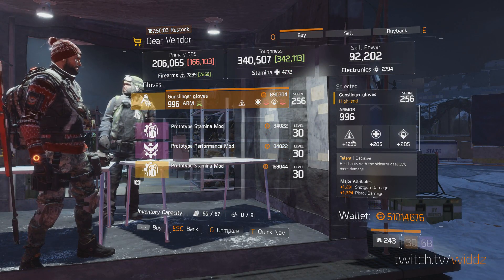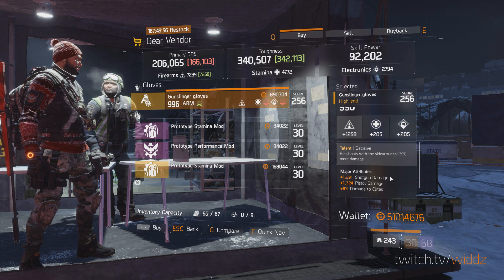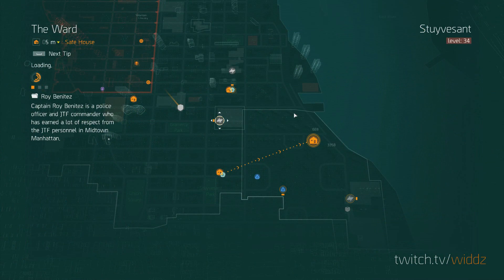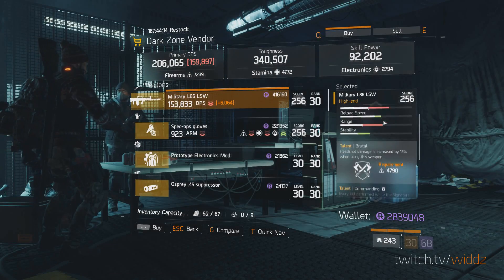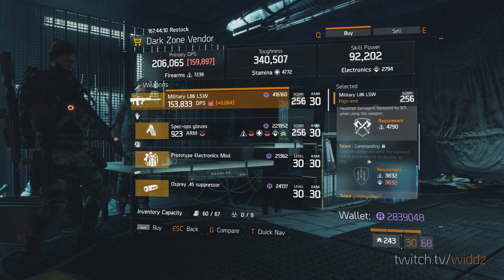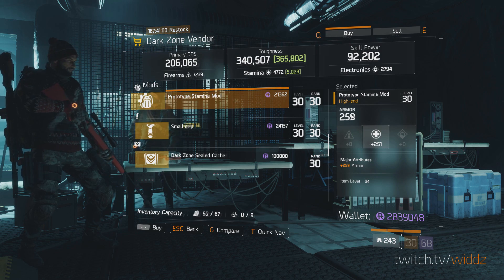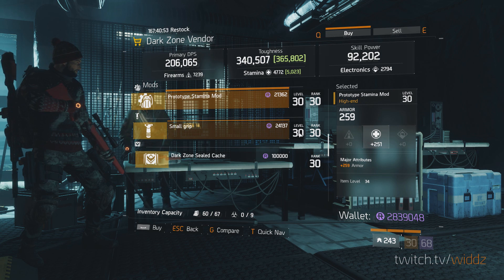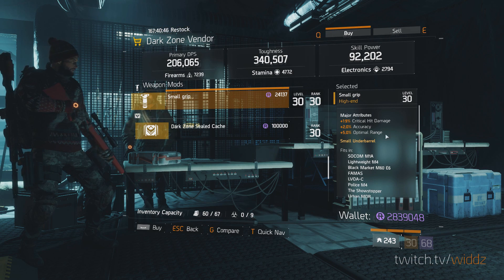Decisive. Okay, god rolled decisive PVE gloves - you roll away shotgun damage for crit chance or crit damage. Really good, for PVE. That's a bad first aid self here. L86 - okay this is decent: brutal, commanding, unforgiving. Could roll away commanding for destructive. Okay we actually have a STAM mod here - 251, 259, that's decent if you haven't picked up a better one. 90% crit damage, accuracy, optimal range - that's pretty good as well.